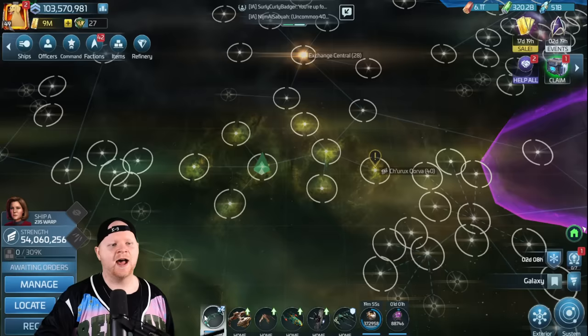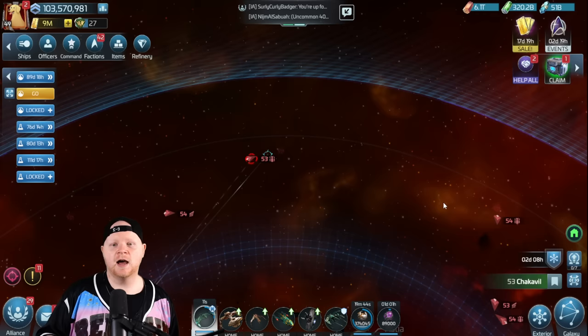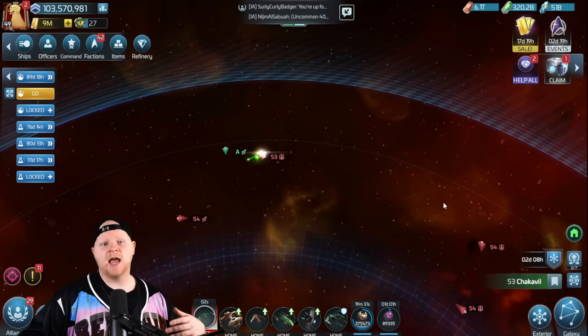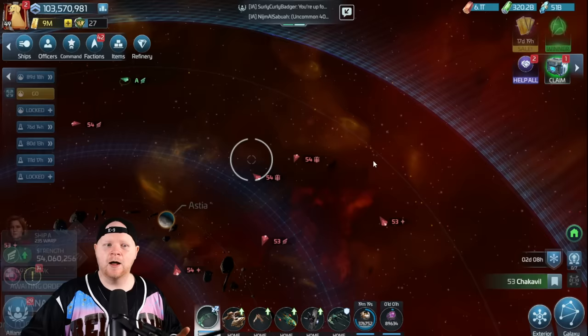I've got my ships out in a system to grind this hostile, which is going to help me complete my dailies — something I normally do. Why am I punching up to 53s? Because the 53s have the ability to drop a nova blueprint — super small chance of that happening, but there's a chance. Realistically though, I'm just trying to complete my dailies, and from my dailies I'm going to get rep to level up.